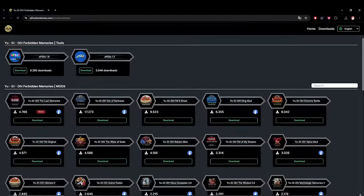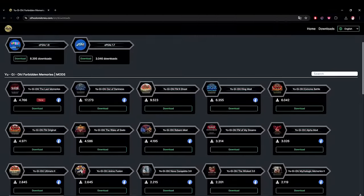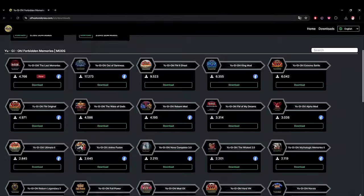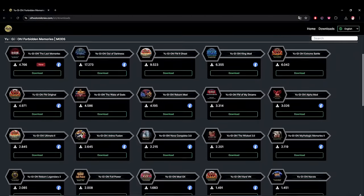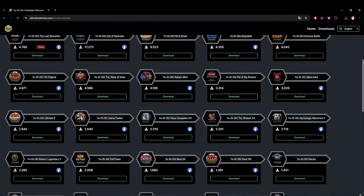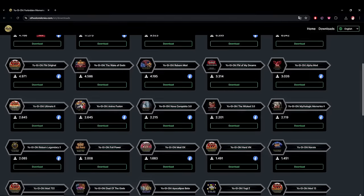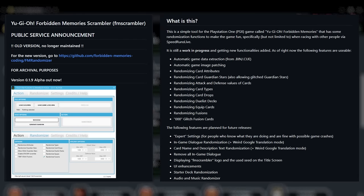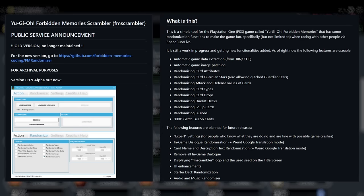In my search for mods to try out, I came across this site, which I'll link in the description for those interested. It appears to be an archive compiling most of the available mods for the game, including the original game with an option for card drops multiplied by 15. The only thing not on this list is the Scrambler, which can be used to randomise decks and drops amongst other things, so I've included a link to that in the description as well.